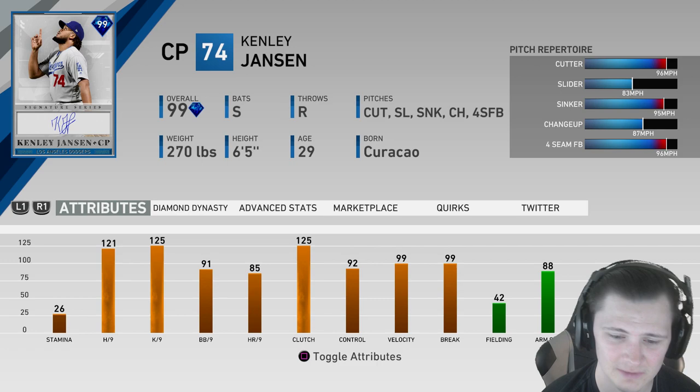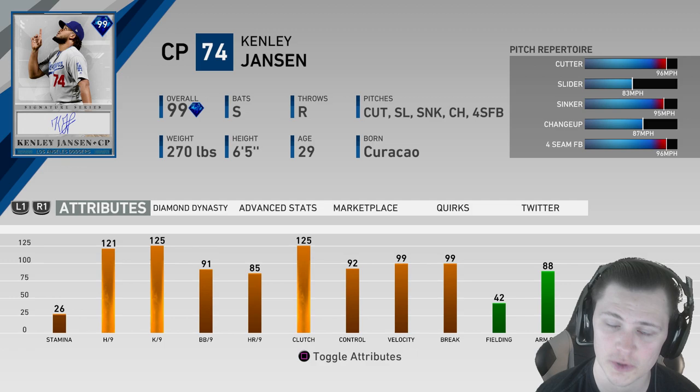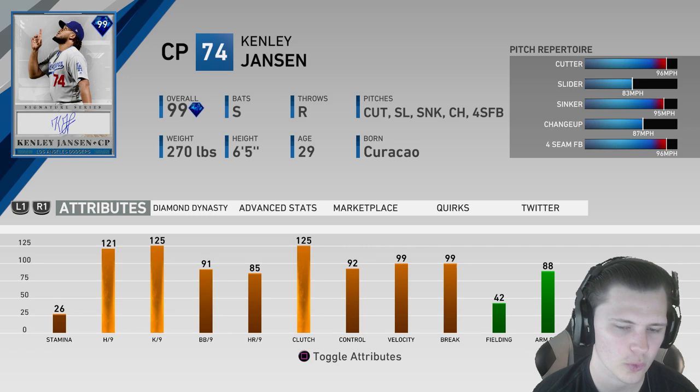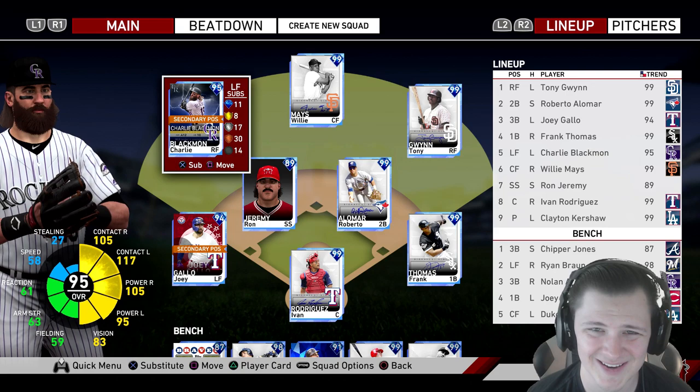Home runs per 9 of 85, so if somebody does make good contact it doesn't necessarily mean the ball is going to stay in the yard — he will still give up a home run, though he hasn't for me yet. That stat definitely shows it will be possible. All his pitches have crazy movement. The slider, the sinker, the cutter is the dirtiest cutter I have seen in the three years I've played MLB The Show. It has crazy movement and comes in crazy fast — you'll get to see it in this video.